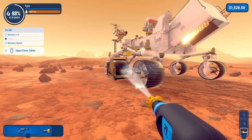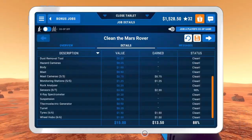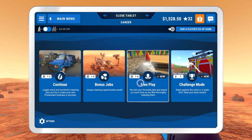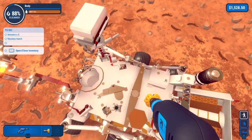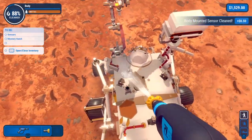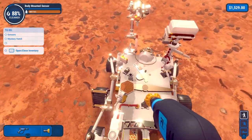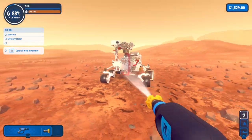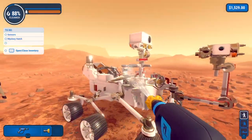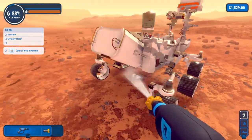Oh, there it is. Let's just see what we have left. Just this sensor — it's 5 out of 7. Where would that even be? Sensor, sensor, sensor — there's one more. Okay, we have one more sensor I think, and then we should be done. If not, we'll find out.